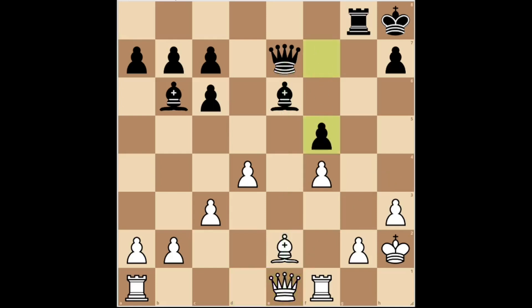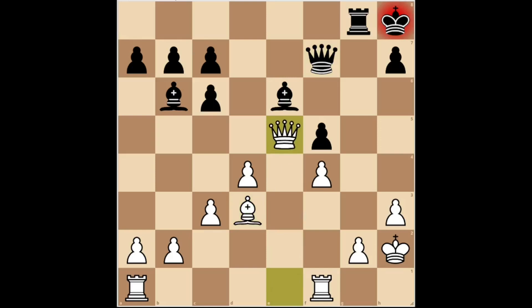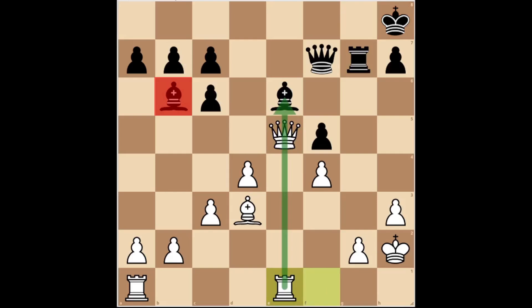Black played F5, freeing up the 7th rank to be able to move the queen to the kingside attack. But white played bishop D3, threatening to capture the F5 pawn, taking advantage of the pin along the E file. Black played queen F7, to get out of the pin. White played queen E5 check. Black played rook G7 to defend against the check. White played rook F2-E1, threatening to capture the bishop on E6. The bishop on B6 is completely out of play and white has a clear advantage.